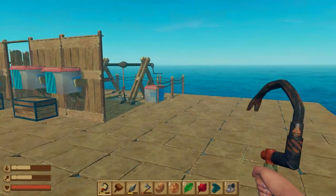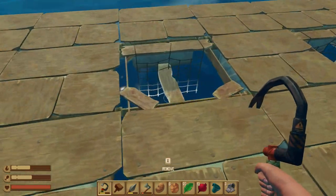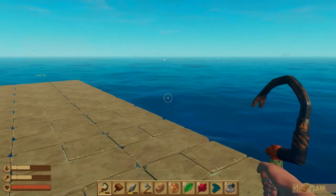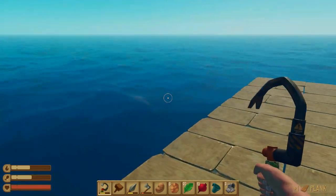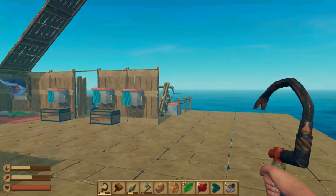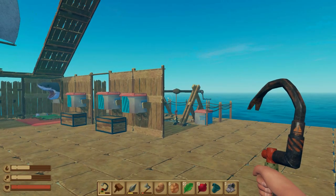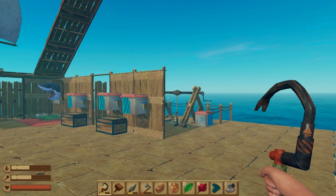In today's video, we are going to be doing two hopefully fairly simple goals. The first is to really focus on building, extending our raft far forwards, and hopefully getting somewhere where we can put our trees, where we can put our nests for the seagull eggs, and just make sure everything is actually planned out at long last.